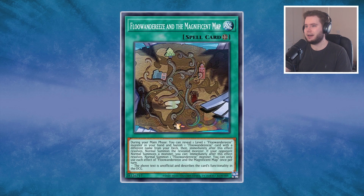For spell and trap cards in Master Duel, first is Floanderies and the Magnificent Map — a field spell you'll play three copies of. Its first effect lets you reveal a Level 1 Floanderies in your hand to banish a different one from your deck, normal summon the one in your hand, and once you do that it brings back the banished one to your hand. So it's basically a search card for any Floanderies in your deck, which is fantastic. It also plays around Ash Blossom and Joyful Spring because it doesn't special summon and doesn't search directly to your hand.